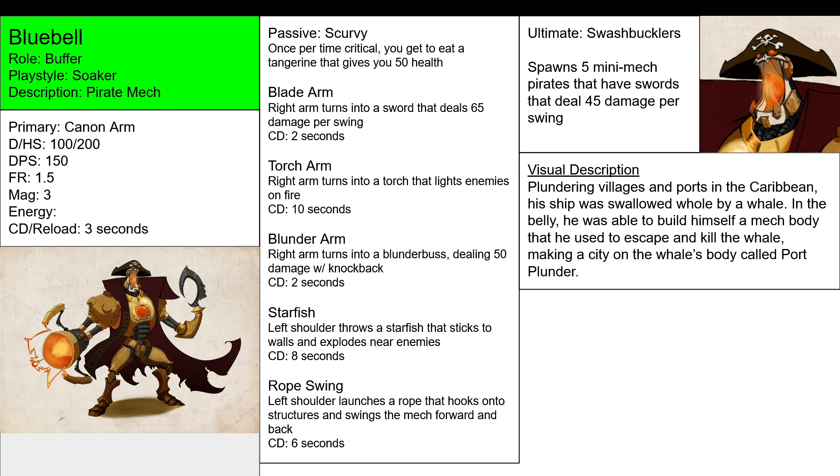So instead of using your cannon arm, you're using your blade arm and wielding a sword instead of a tri-cannon. You cannot use blade arm and cannon arm at the same time — you can only use one or the other as your primary.